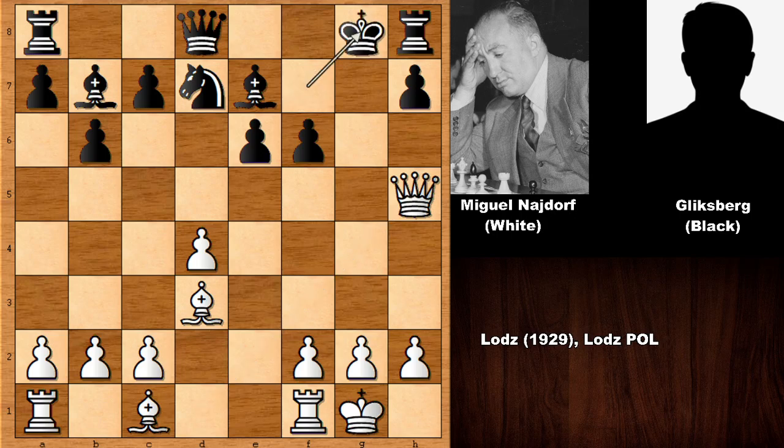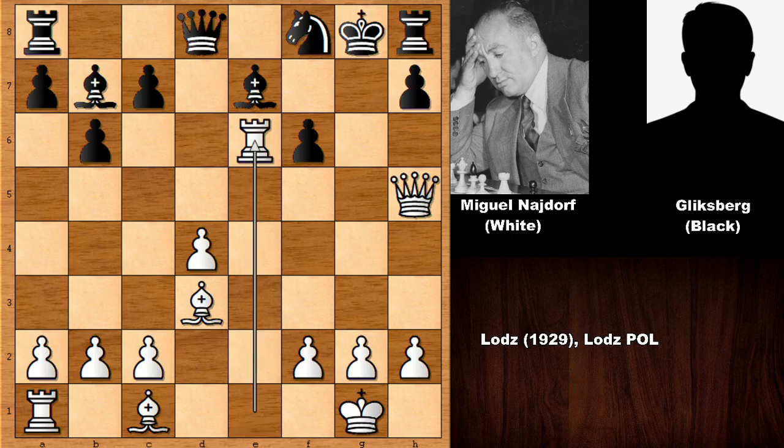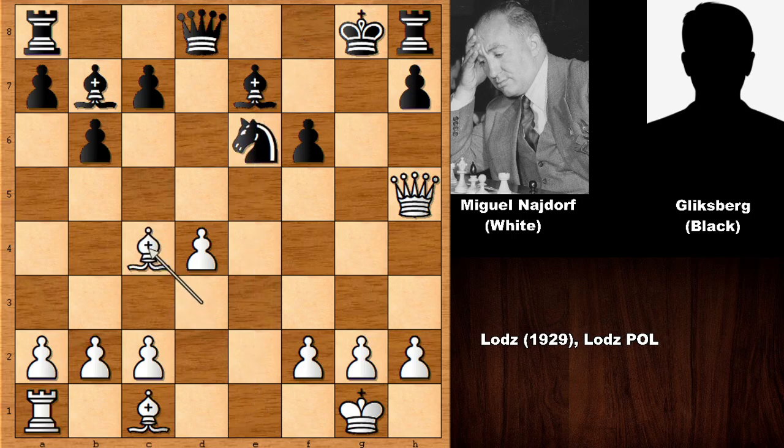After checking the king, king to g8 is a must — king to f8 is not working, that is out of the question. Now rook d1, targeting the pawn, and the rook will join the attack. But this is not stopping Najdorf — rook takes on e6! What a move. Knight takes on e6, but now the knight is pinned, threatening to capture it with check. The black king is not going to last much longer — it looks like the king is in the mating net.